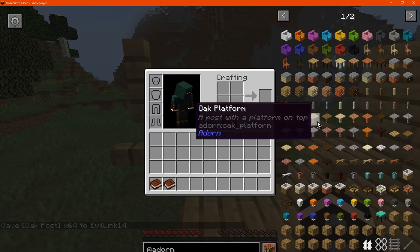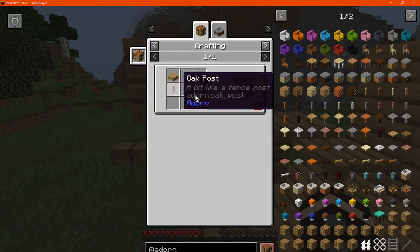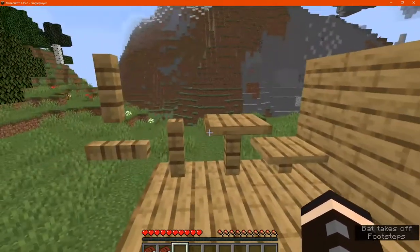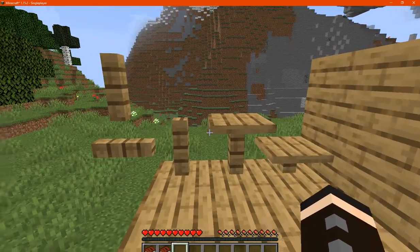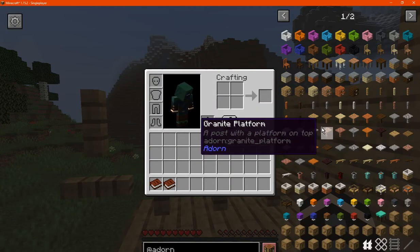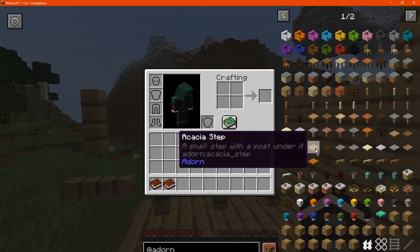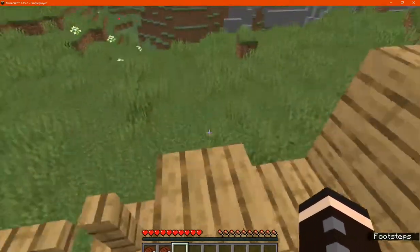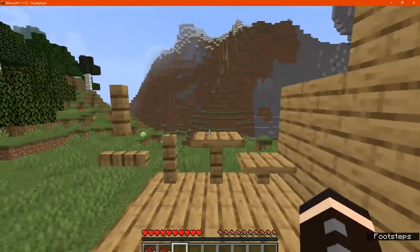There is the oak platform, which is a post and a slab. These, as well as the posts, were part of a different mod a while ago and have now been included in Adorn. You can walk up these, jump on them, or use them as an outdoor table of sorts.